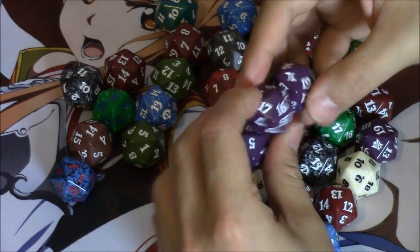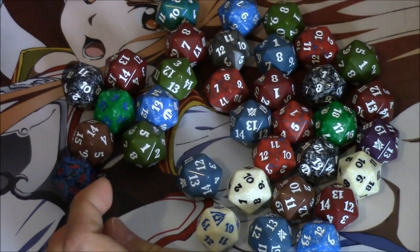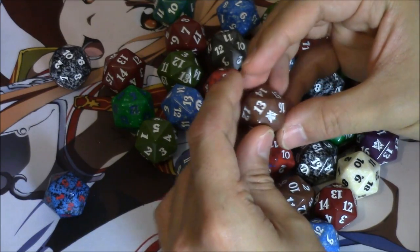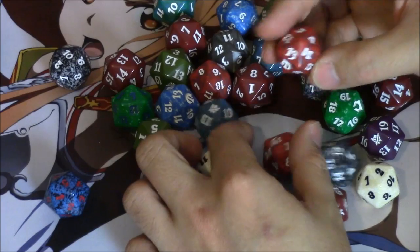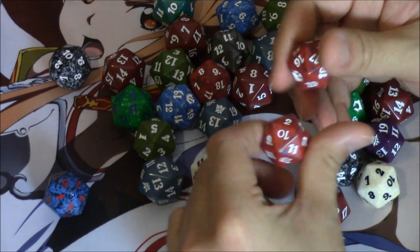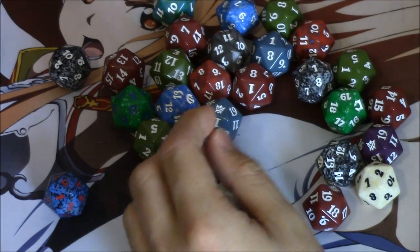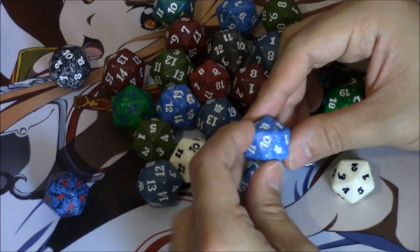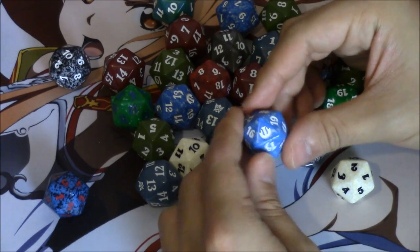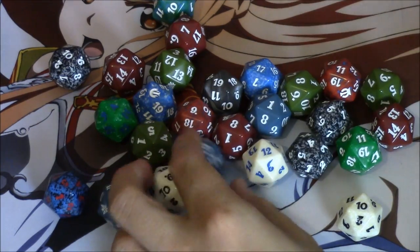I feel like Fate Reforged and Khans of Tarkir have the same purple dice, which is weird. I think Fate Reforged only had a purple dice, but Khans of Tarkir, if I remember correctly, also had different colors — yeah, they have brown dice too. The Khans of Tarkir dice in my opinion were not very good. Oh, Born of the Gods — yeah, some Born of the Gods and some more Khans of Tarkir in here too.